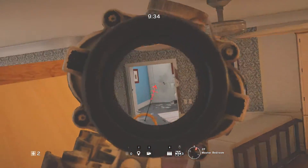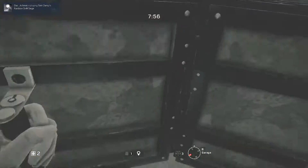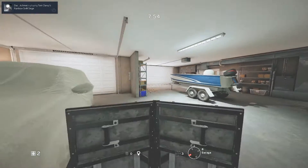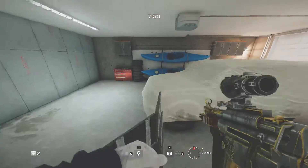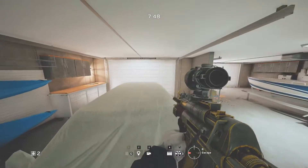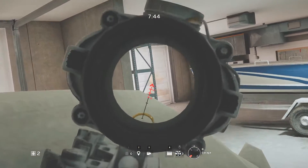This seventh spot is like a WTF spot for the enemy. All you need to do is climb on this table and the car, place a shield, then vault over the shield to get on top of the car. You can get kills by the enemy just not expecting you to be there. That's it, this is GLG, peace out, and don't forget to subscribe.